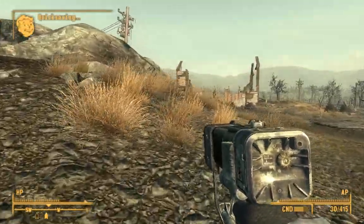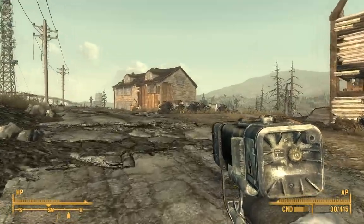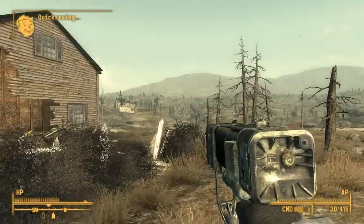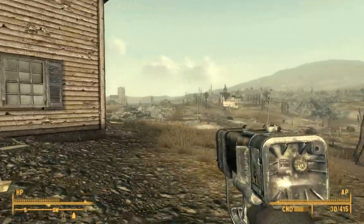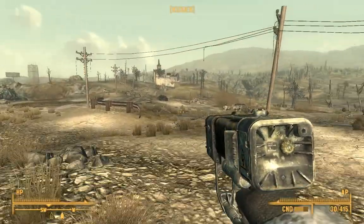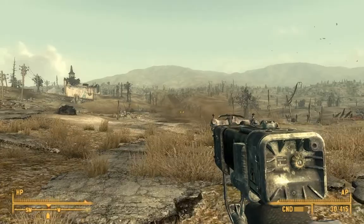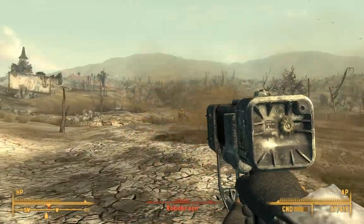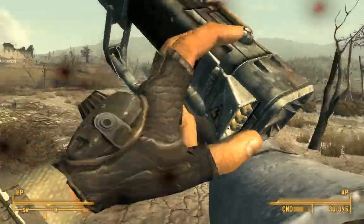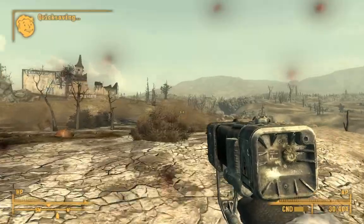Let's head over to Evergreen Mills. There was another mad brahmin thing — the Talon Company mercs attacked them. I think that's Evergreen Mills way over there, that looks like a crane. We have a little ways to walk. In this church I believe there is a special weapon, if I am not mistaken — we shall soon find out. Oh no, it's a robo brain fighting a rad scorpion. The poison glands actually sell for quite a bit — they have a value of 30.